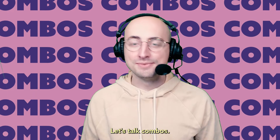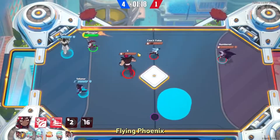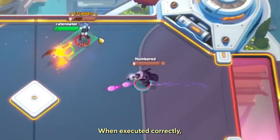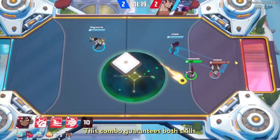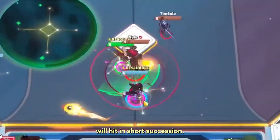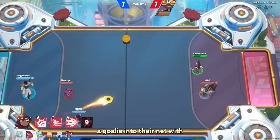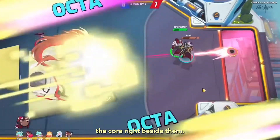Let's talk combos. We'll start with the Dash Punch: Flying Phoenix followed by a Fiery Fist mid-dash. When executed correctly, this combo guarantees both skills will hit in short succession. You can use it to kick unsuspecting enemies out of the arena, or stuff a goalie into their net with the core right beside them.